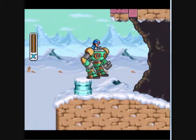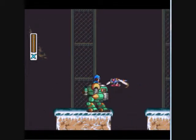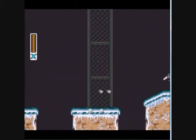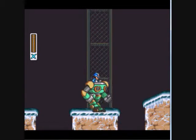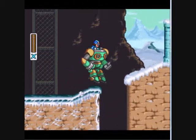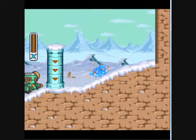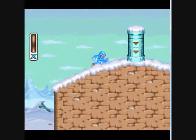You won't take any damage if you're hit while in the ride armor. If your ride armor takes enough shots, though, it will be destroyed and you'll be thrown from it. And here's where we have to leave the ride armor behind. Does anybody know how to get it over that pillar? If they do, let me know.